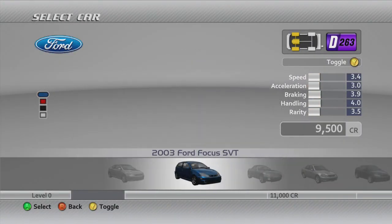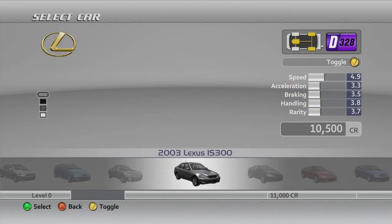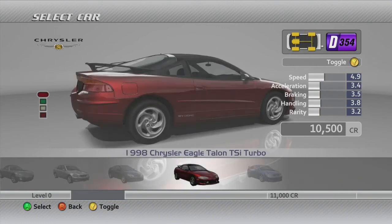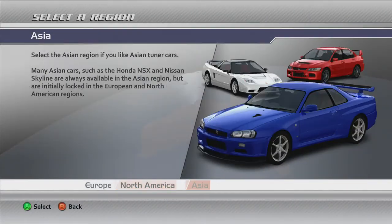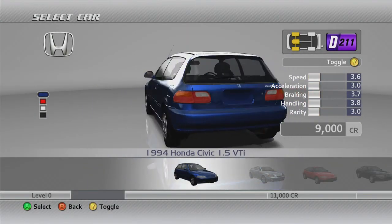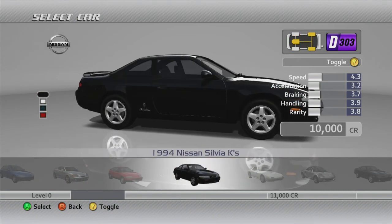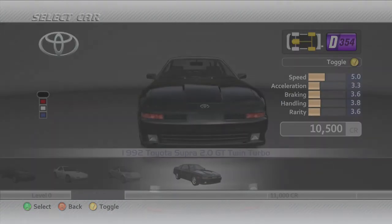If you decide to go with North America, you have the Scion TC, Ford Focus SVT, Pontiac Solstice, 2003 Lexus IS 300, Acura RSX, Chrysler Talon, and the Chevrolet Cobalt SS Coupe. And finally, if we go with Asia, we have the Ludo Special, a 1994 Honda Civic, Hyundai Tuscany, Honda CR-X, Nissan Silvia, Mazda Savannah, Toyota MRS, and a Toyota Supra.